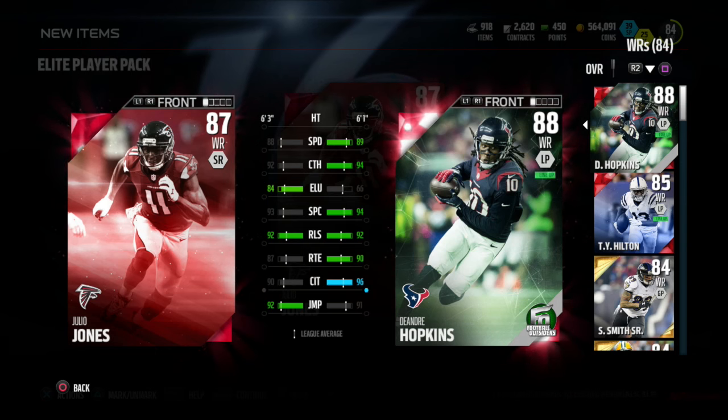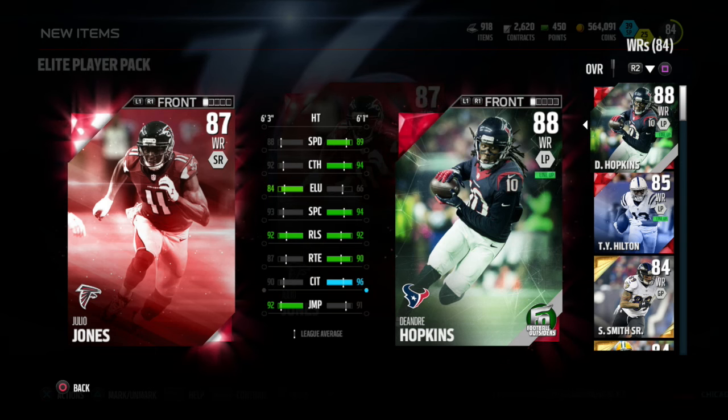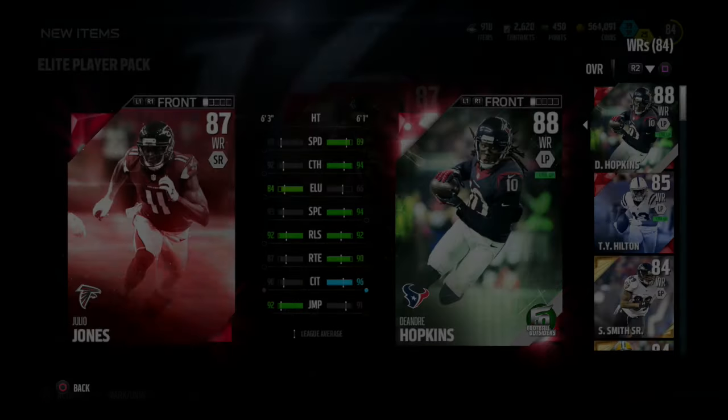He'll most likely be my number two because I do have the DeAndre Hopkins outsiders card. That's gonna be it guys — three elites out of the two ultimate pack bundle. Until then, it's Rick Redman signing out.